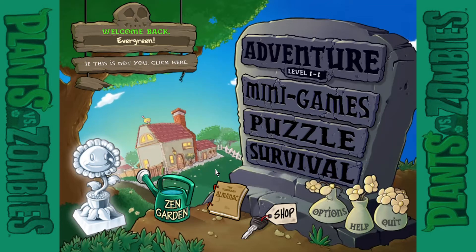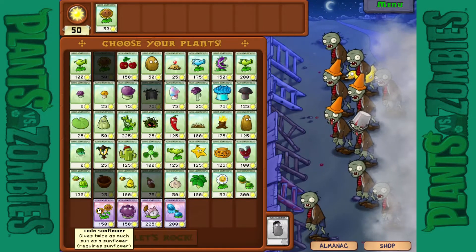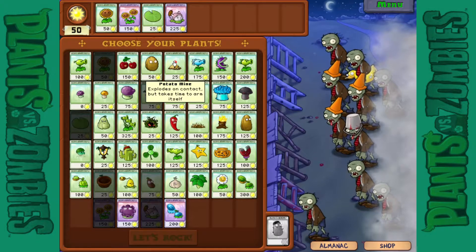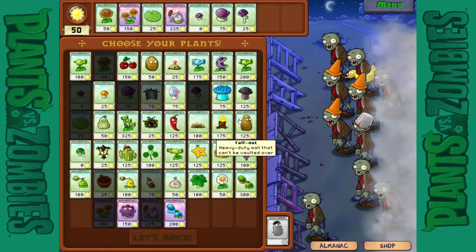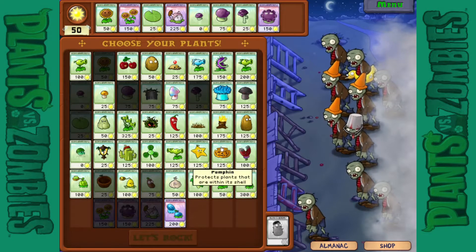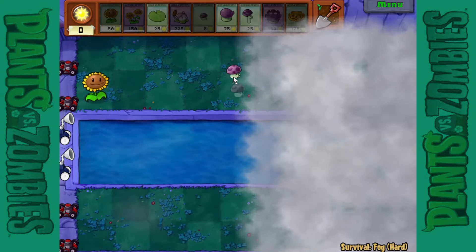Hello and welcome back to Plants vs. Zombies. We are back with some more survival. I already did my work with my Zen garden, so I'm gonna continue on. We're gonna do Survival Fog — nothing too hard as usual. Now we have the pool; I'm just gonna go with cattails for this, and let's go with mushrooms.